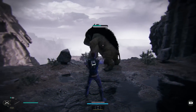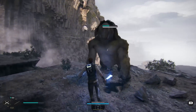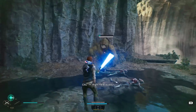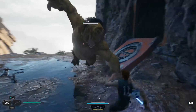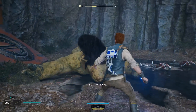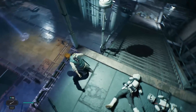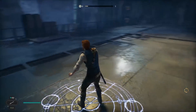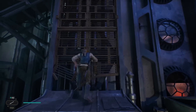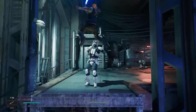Once you get a skill point you retain it permanently, but if the bar is almost filled and you die, drop those experience points, and die again, you'll lose them and have to rebuild the meter — very Dark Souls. You've got your stim packs just like Jedi Fallen Order, and every time you rest at a meditation point you heal up, restore your heals, and it becomes the new checkpoint when you die. But enemies respawn, so it's about reaching the next checkpoint with a limited number of heals.